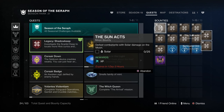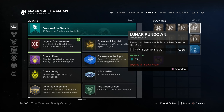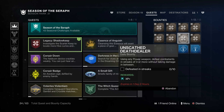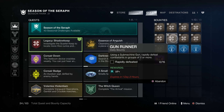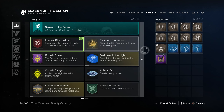Let's take a look at all of our bounties here. A lot of these are very, very simple. Solar Damage — easy. Orbs of Power — easy. Auto Rifle — easy. Submachine Gun kills. Fallen kills in Archer's Line — we'll go do that right now. Power Weapon kills in streaks of three or more. Submachine Gun kills in streaks of two or more — you can do them simultaneously. Hand Cannon Kills and Helium Filaments.